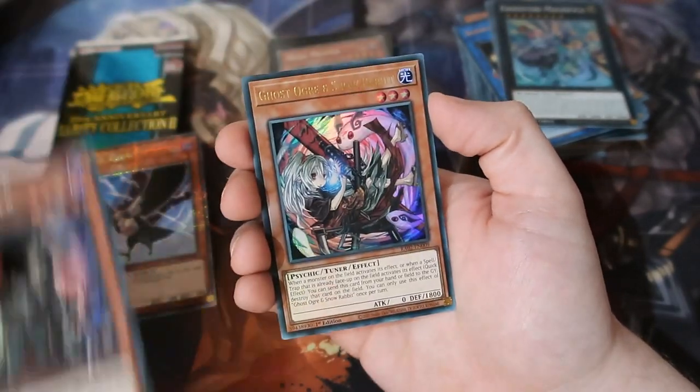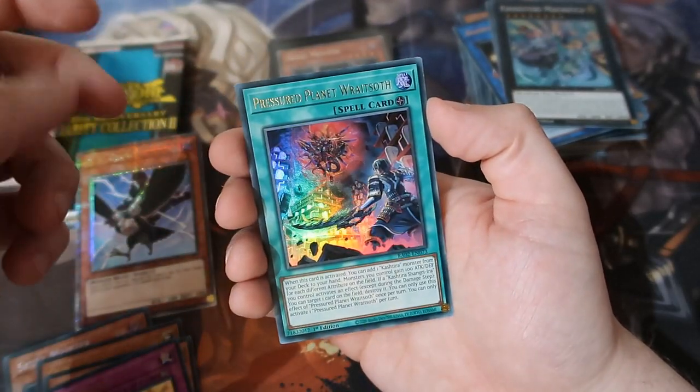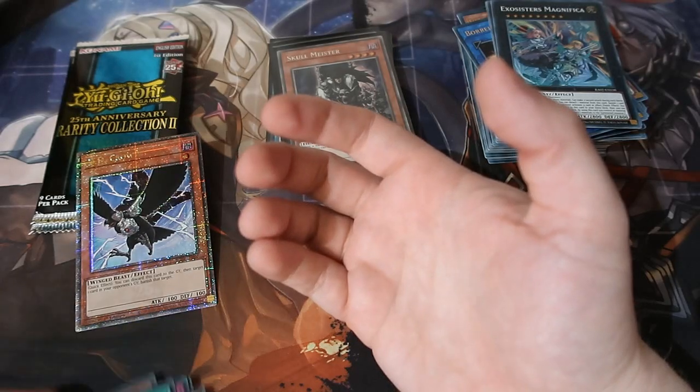It's such a good hand trap as well — Max Rarity Diddy Crow. That is so good. Next one: Skull Meister, Snow Rabbit, Rescue Rabbit, Rescue Rabbit, Skull Drain.